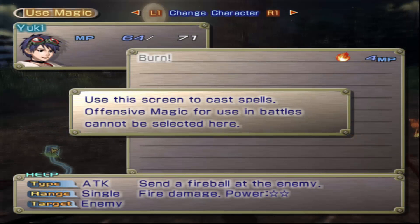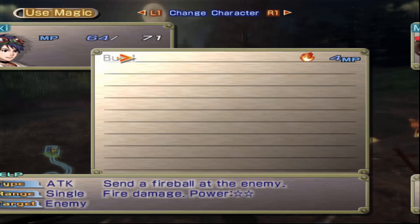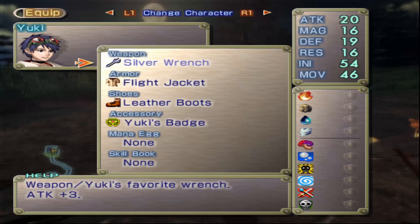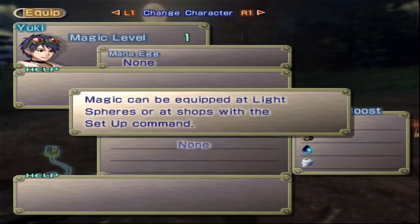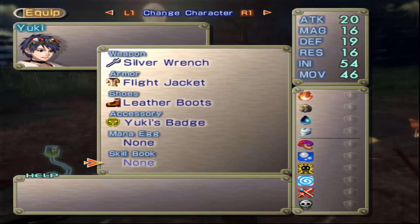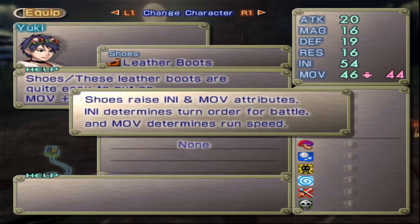You can use magic on the field screen here if you have healing spells, which we don't. She's got Tremor, we've got Burn - Tremor hits all enemies, just so you know. In the equip menu they'll show you a basic overview. Our basic weapon is a wrench, we have a jacket on, and we don't have any mana eggs. Accessories do what you think they do. Shoes raise our initiative and our move stat. Initiative has replaced the speed stat from Grandia 2, so it's basically the exact same stat.